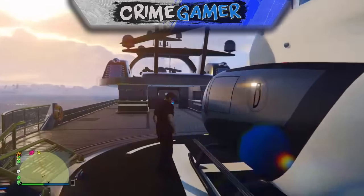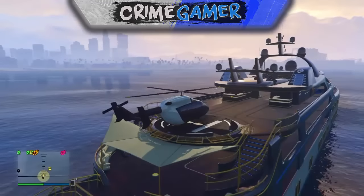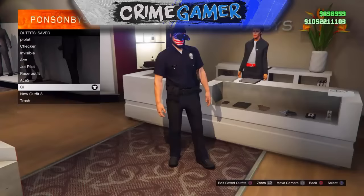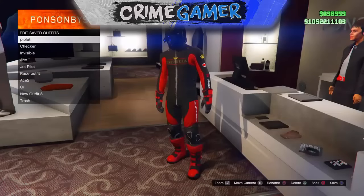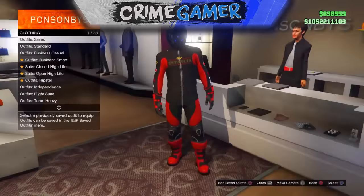Go to any clothes shop on the map and save it there, because you can't save it on your yacht or it will just disappear and you'll have to keep doing the glitch over again. Come to any clothes shop, save it as an outfit, and once saved you can click on that outfit and the night vision will transfer onto any other outfit as well. Pretty cool — it makes the outfit even more modded.